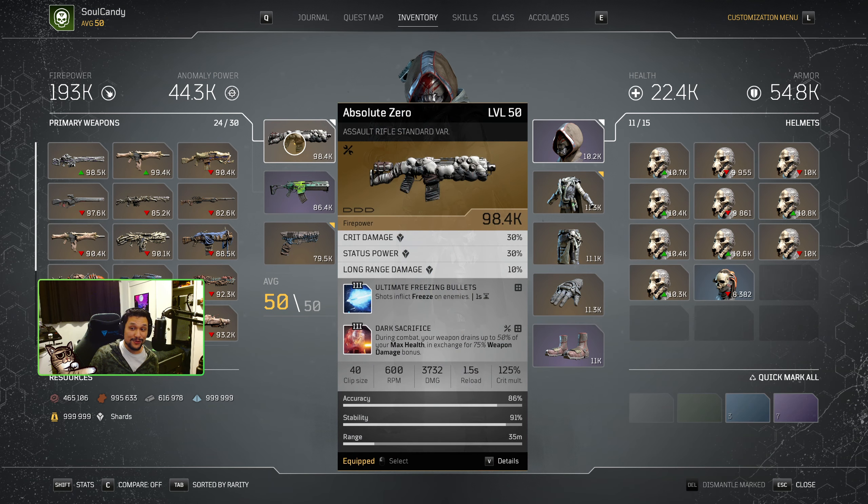But honestly, the Absolute Zero build kind of smacks too. This build isn't focused on hitting the highest crit numbers or anything like that — stay tuned, there will be a build focused on that as well. But this one's more of a general, I want to have fun, I want to clear CT-15s — like a best overall build focused around using the Borealis set for any general situation, solo, duo, or trio.